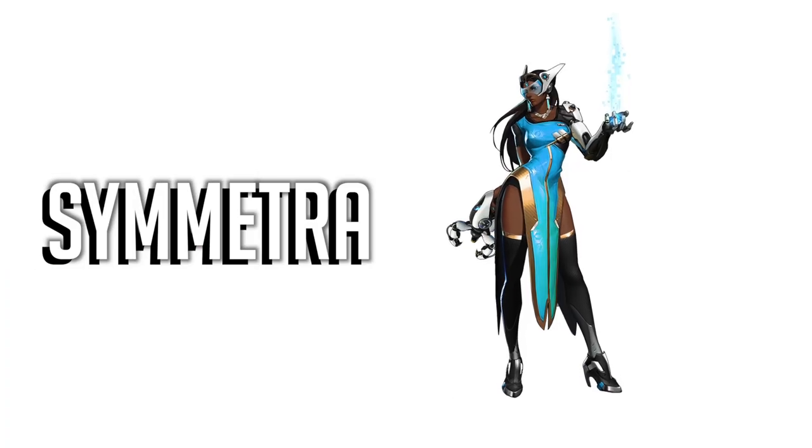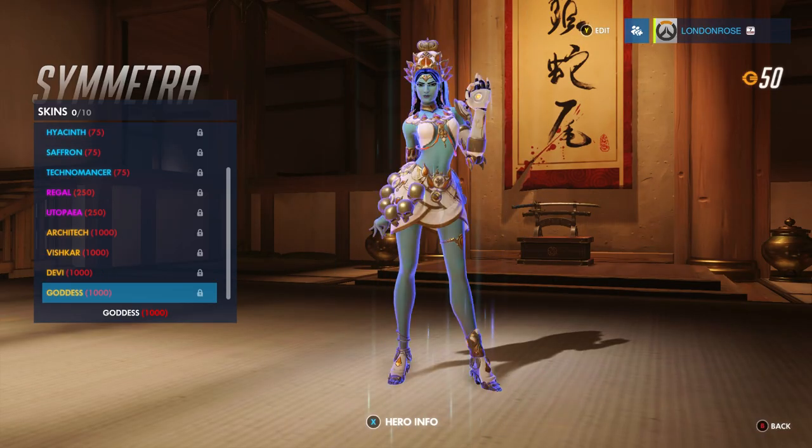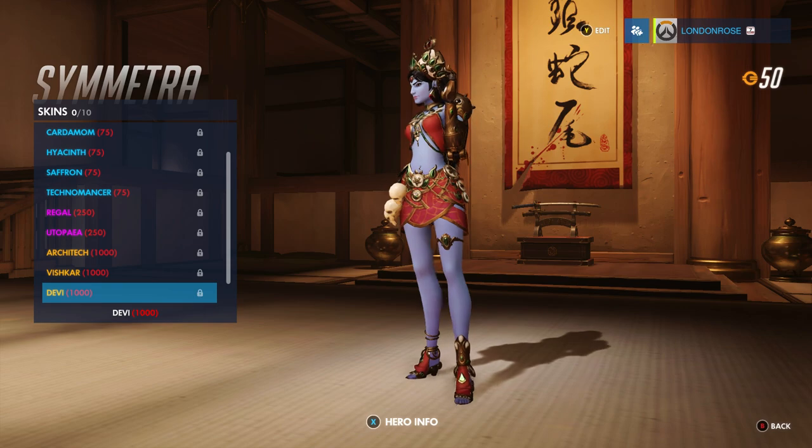It's not just ancient Egyptian gods that have inspired some of the skins in this game. Symmetra has the Devi and Goddess outfits, with headdresses and skin tones very much inspired by Hindu goddesses. They'll leave other players green with envy, unlike just being green like the Goddess one.